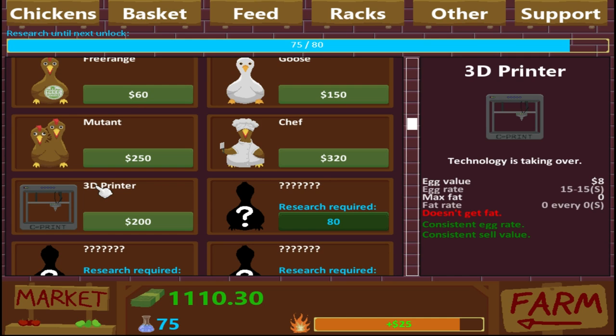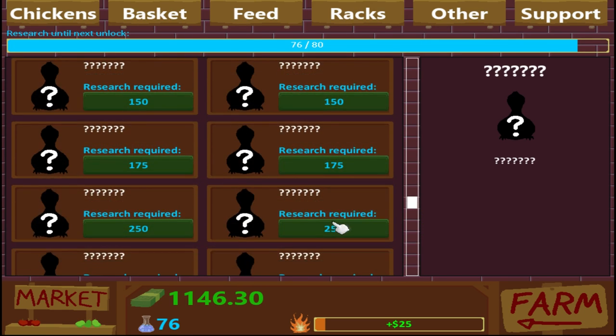We've got a 3D printer, which doesn't gain fat, and it has a consistent egg rate and consistent sell value. So it looks like it probably doesn't go up in how much it gives eggs — looks like every 15 seconds it gives 8 value on the eggs, which is cool.